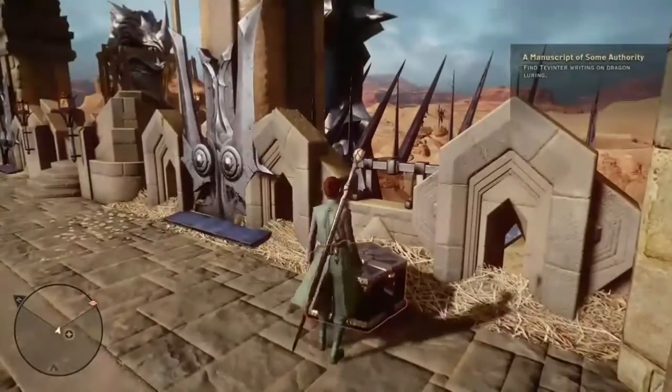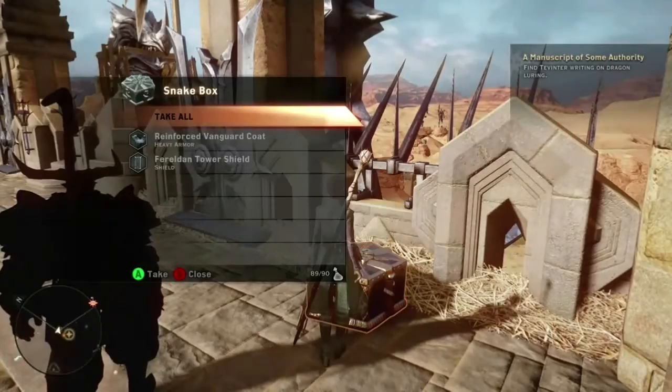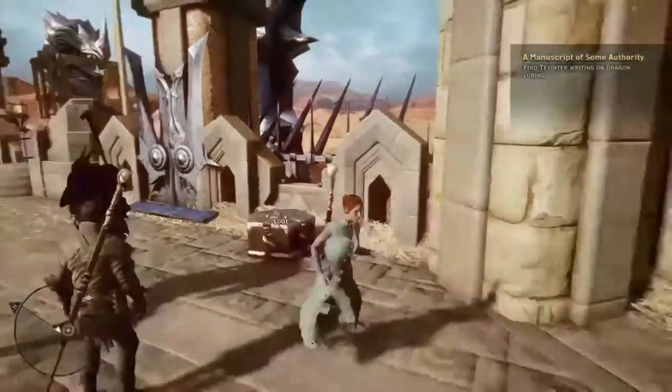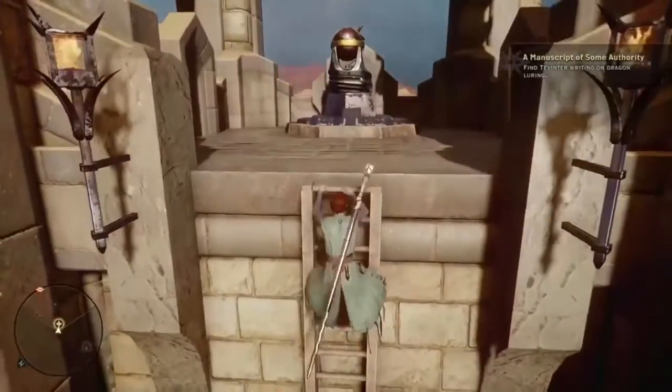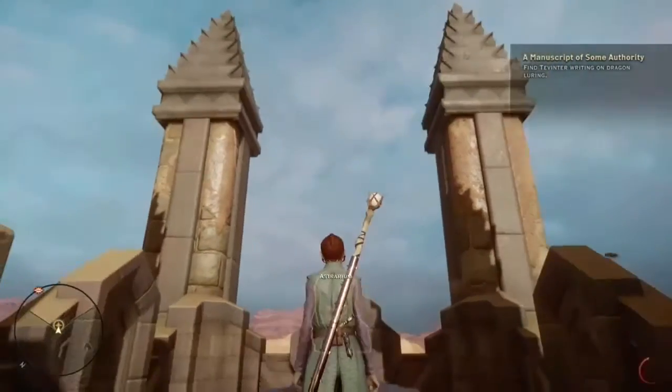Hey it's Red Lace and today I'm playing Dragon Age Inquisition on the Xbox One. I'm in the Western Approach and I'm going to show you where all three astrariums are located and how to solve the puzzles. I'll also show you the underground cavern that's revealed at the end of solving all three and what's located inside.